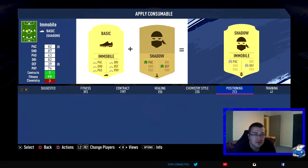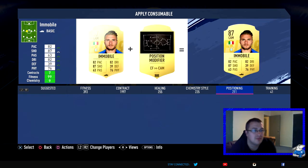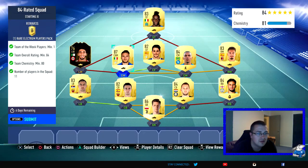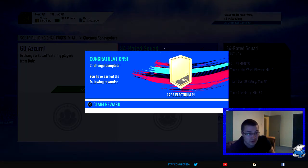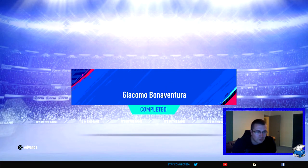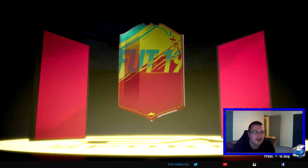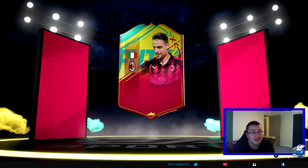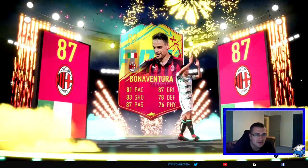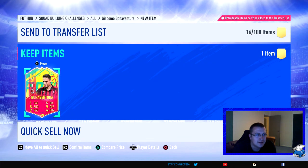Let me know how you feel — would you spend that sort of money? I didn't mind it because I'm not using Immobile, nothing crazy like Chesney, and I already have Kyle Walker's replacement with Arnold. We submitted the SBC — let's see if he walks out. Bonaventura does walk out! That card design is beautiful. His stats: 81, 83, 87, 87, 78, 76.